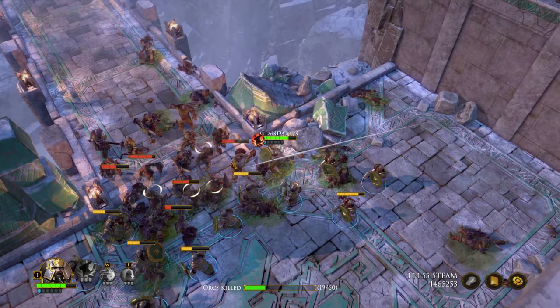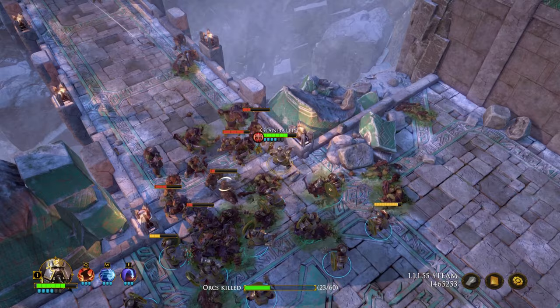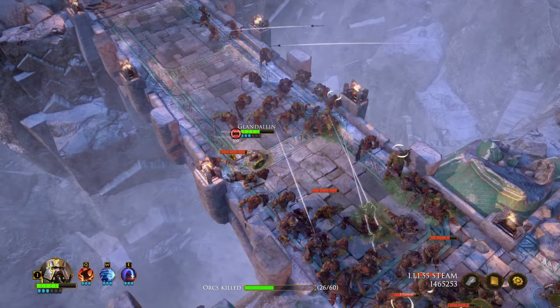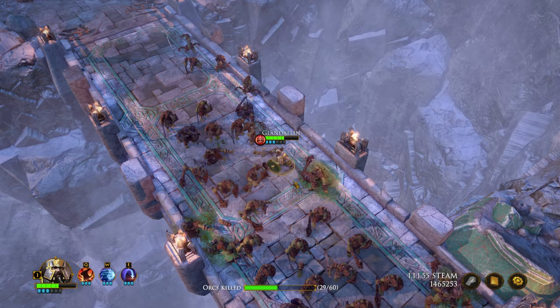I've got the Q ability as well. I'm not sure what this does — I think it's just high damage on a bunch of attacks. You can see my health bar and the little blue dots underneath — those are my action points. Each one of these attacks costs three action points, so currently I can do one attack and then I only have one action point left and can't do anything else. I'll hold off for a second. Our objective right now is to kill 60 total, and Glandolin — the guy we're controlling — must survive.